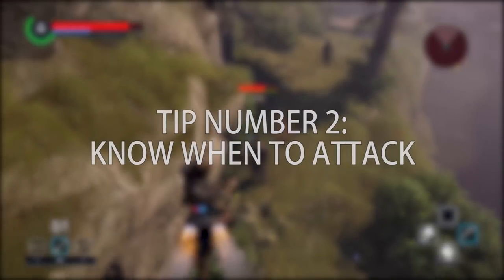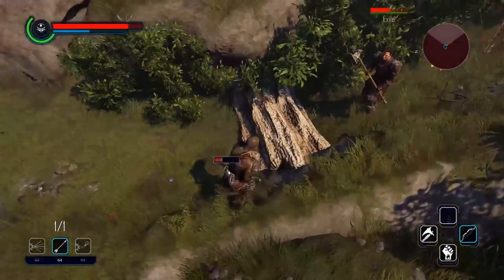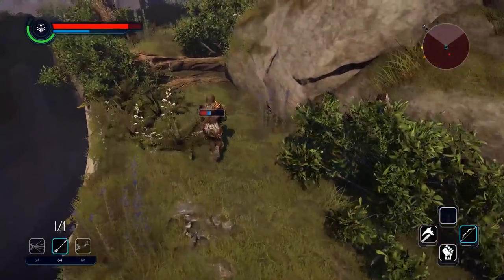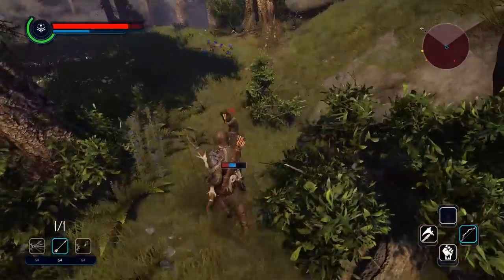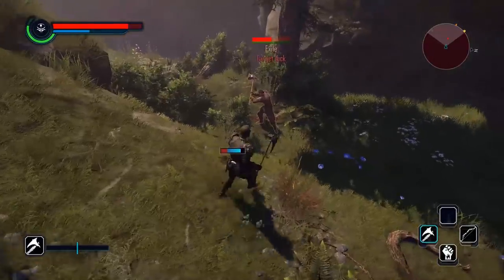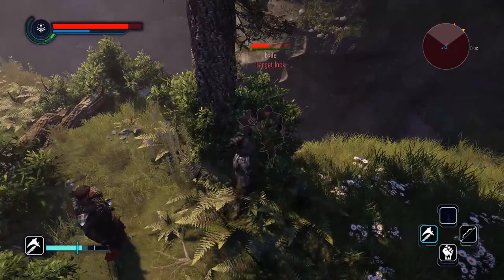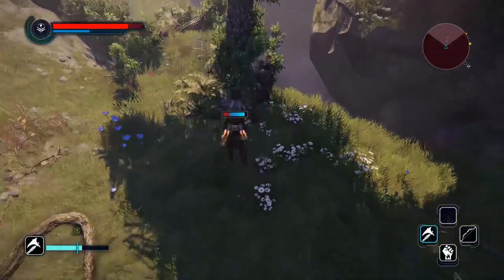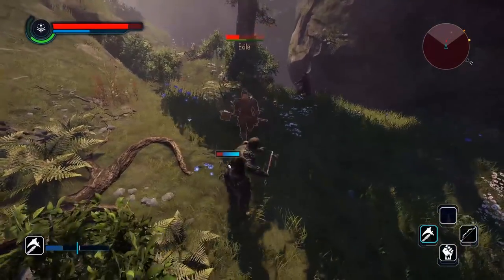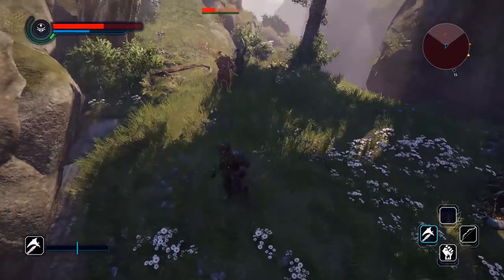Number 2: Know when to attack. The first tip will be useless if you don't time your attacks well. Enemies can appear really slow in battle, but when they attack they usually do it really fast. If you're in the middle of performing your strong attack, which takes quite a bit, you're opening yourself for a quick enemy counter — and they usually strike twice or more. Also, measure your distance properly so you don't miss and give the opponent another chance to chew on your face.